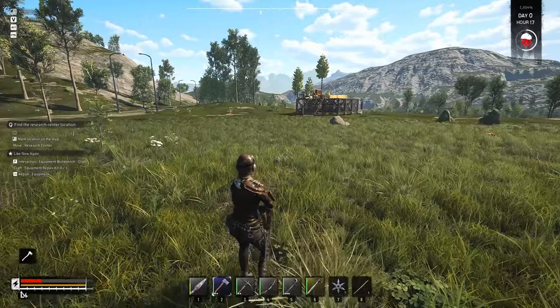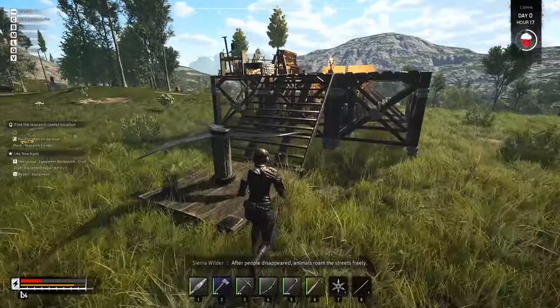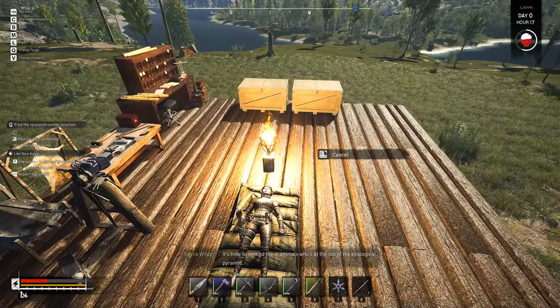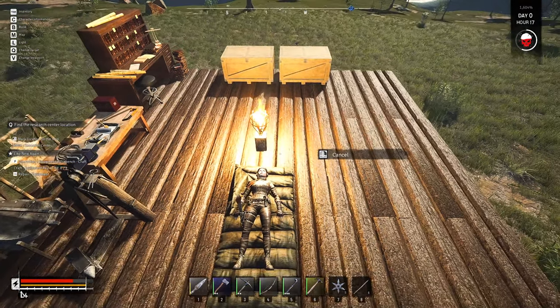The city has truly changed after people disappeared - animals roam the streets freely. Creatures big and small like rabbits and bears seem to have become the new rulers of the city. It's time to remind those animals who's at the top of the ecological pyramid. Animals are an excellent source of protein and provide various valuable materials. However using melee weapons can be challenging when hunting swift animals - using ranged weapons like bows or guns could make hunting more effective. How about trying to hunt a small rabbit?